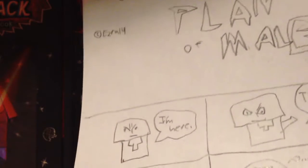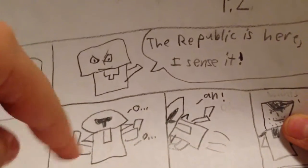Malgus is going to Kashyyyk, and he sees that he knows the republic is there, and he's trying to infiltrate the republic's secret base. "I'm here. The republic is here. I sense it." Then he — I should have made little motions because he's lifting someone up. And there's the republic trooper right there — he's being thrown by Malgus.